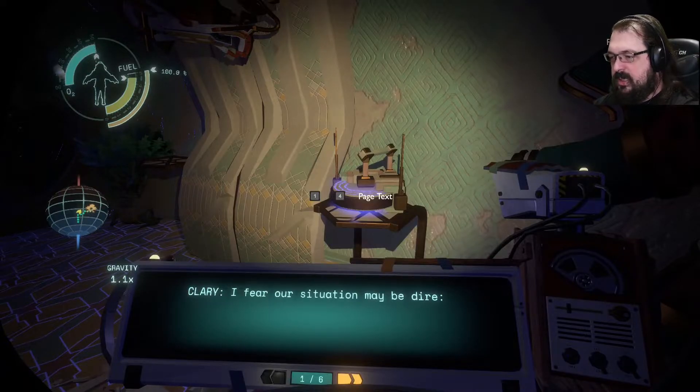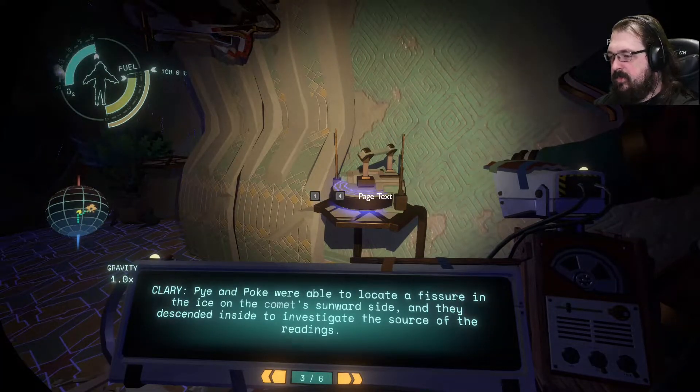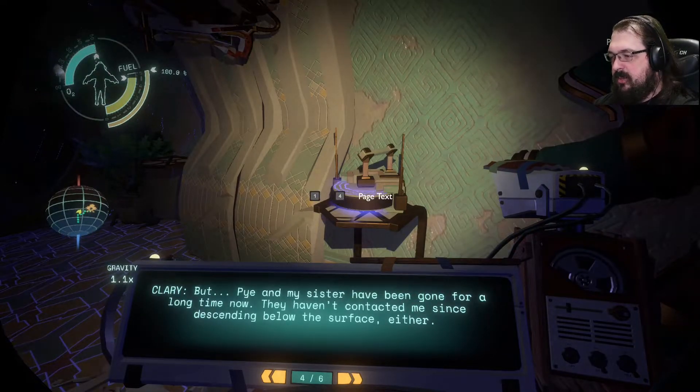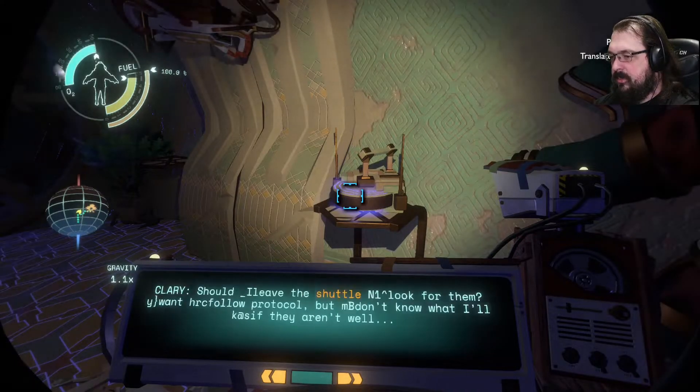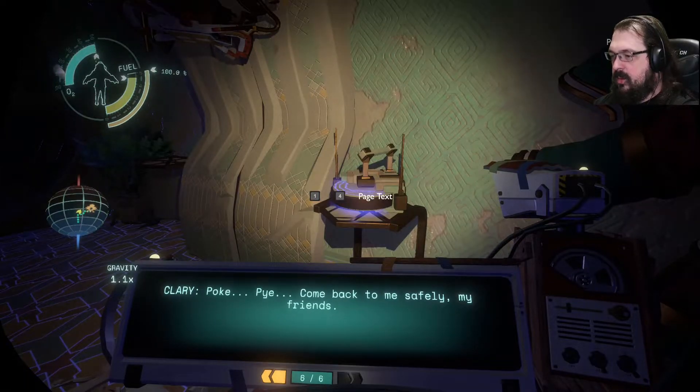I fear our situation may be dire. Pi, Poke, and I landed here on this comet not long after its arrival in the star system. Our shuttle's equipment heard strange nearby readings coming from somewhere beneath the surface. Pi and Poke were unable to locate a fissure in the ice on the comet's sunward side, and they descended to investigate the source of the readings. But Pi and my sister have been gone for a long time now. They haven't contacted me since descending below the surface. Should I leave the shuttle to look for them? I want to follow protocol, but I don't know what I'll do if they aren't well. Come back safely, my friends.